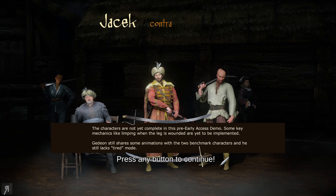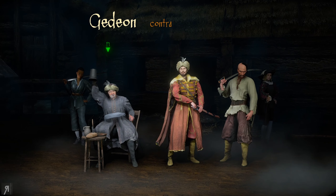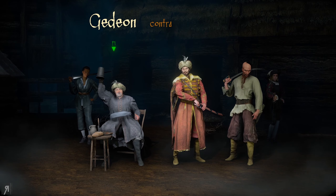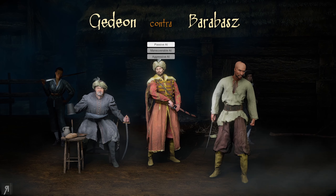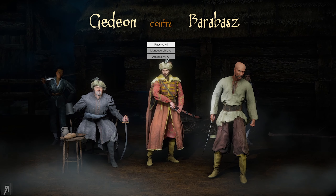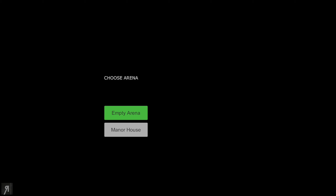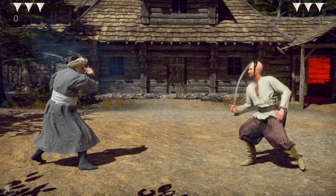Let's just play a demo fight versus the CPU, because I think that most people that are into this game have already purchased it, so there probably won't be any people playing the demo. Characters are not yet complete - some key mechanics like limping when the leg is wounded are yet to be implemented. Gedeon still shares some animations with the two benchmark characters and still lacks tired mode. We have a number of people to choose here - there's Gedeon, he's an old fellow. We'll choose Mr. Gedeon and we'll be playing versus passive, maneuverable, and aggressive AI, starting on the manor house arena.